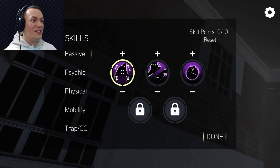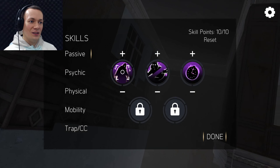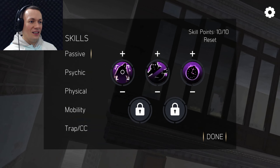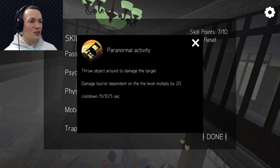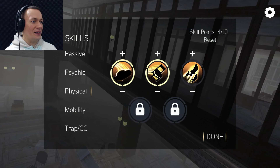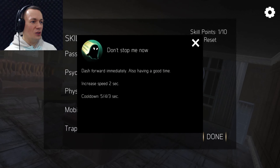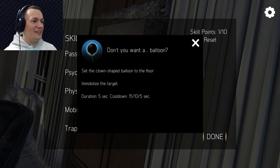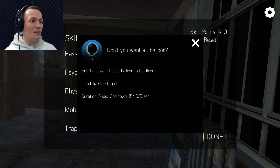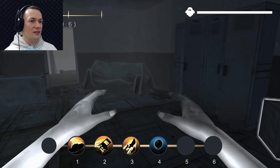Oh no, I've only got 10 skill points again — certain nights will have different effects. Let's focus on physical this time: neck snapping, let's go in for the kill, maximum neck snap. This ability throws objects at a target — max. Knife throwing — max, max, max. For mobility, I like the trap idea: set a clown-shaped balloon on the floor that immobilizes the target — that sounds like fun. This time we're going in for the kill.